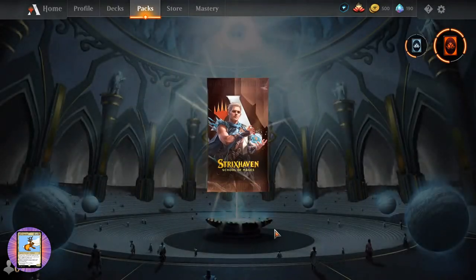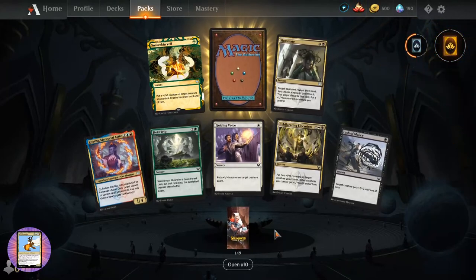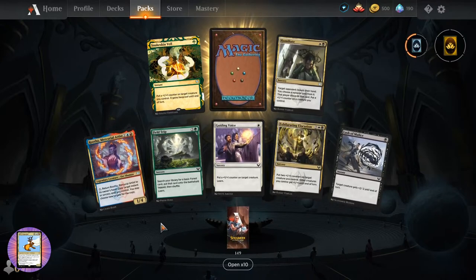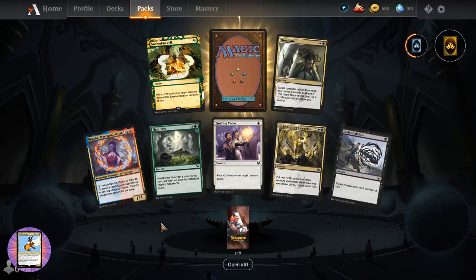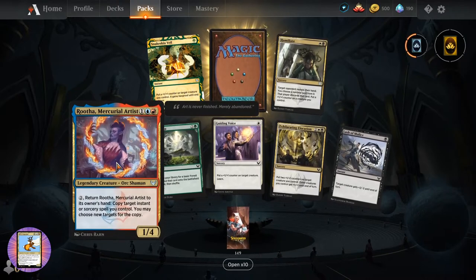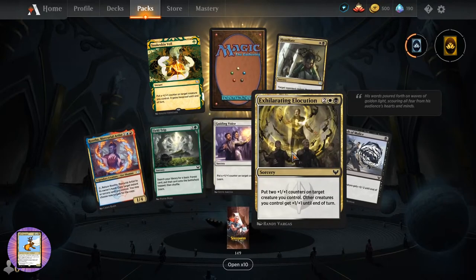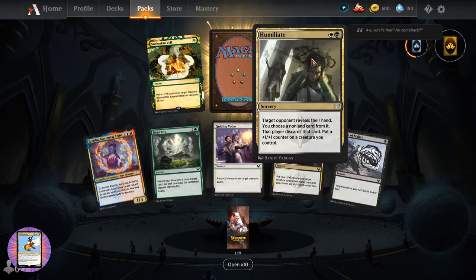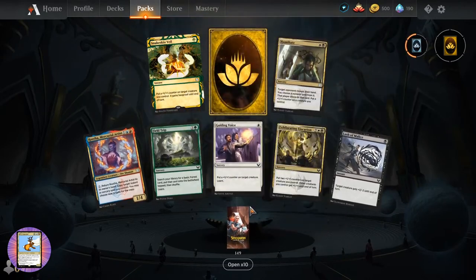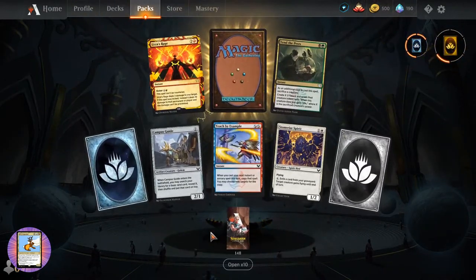What are the pulls that people are looking for out of Strixhaven? Do you have your eyes on the Mystical Archive, or are there particular cards in standard you're planning to brew around? Let me know in the chat or comments. We've got Ruther Mercurial Artist. Field Trip. Guiding Voice. Exhilarating Elocution. Lash of Malice. Humiliate. Snakeskin Veil. And a Wild Card - like I said, always in need of more wild cards to build my decks.